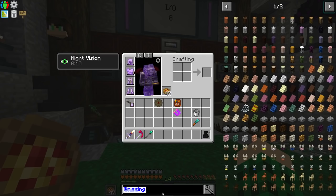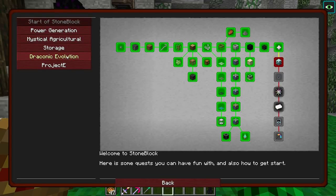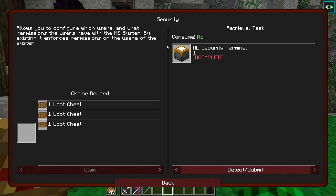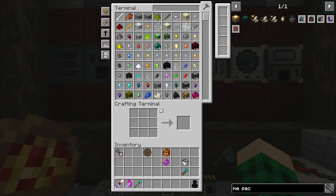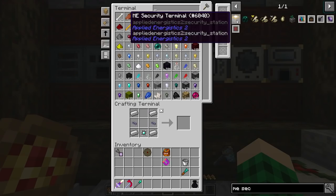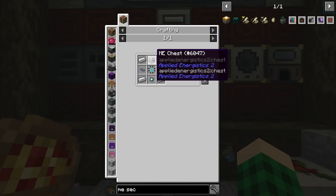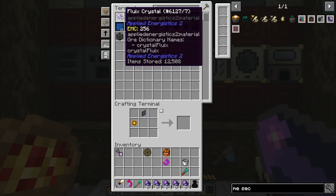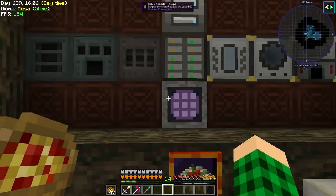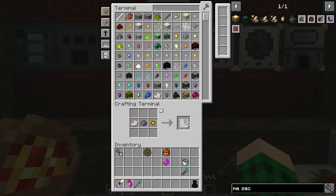Let's try and do some quests — specifically the AE quests. Storage, AE — let's do this. Security terminal requires an ME security terminal — we need a 16k cell and a chest. The chest requires a terminal. How much Fluix dust do we have? Let's grab eight stacks and get this processed. We can make about 20 of these and a couple of the other components.